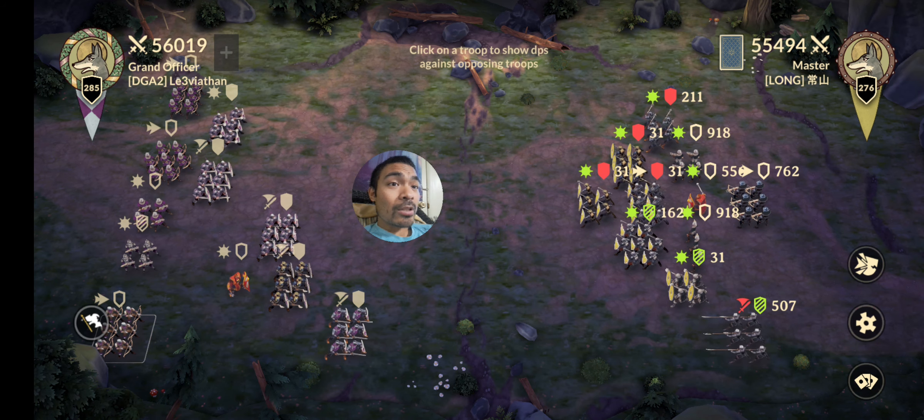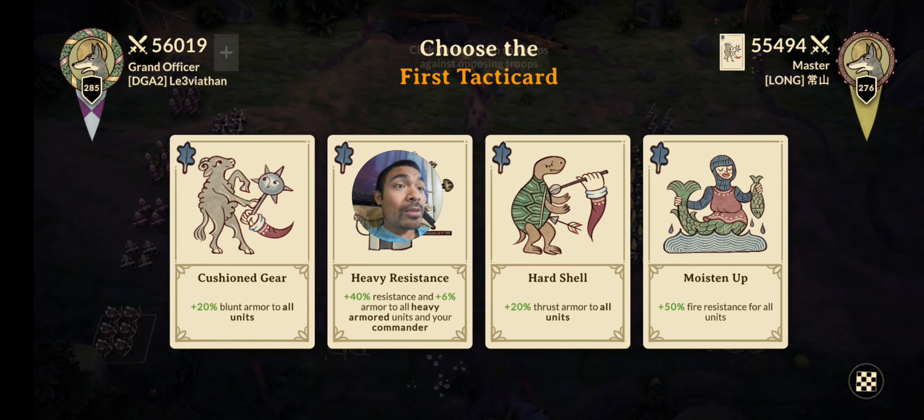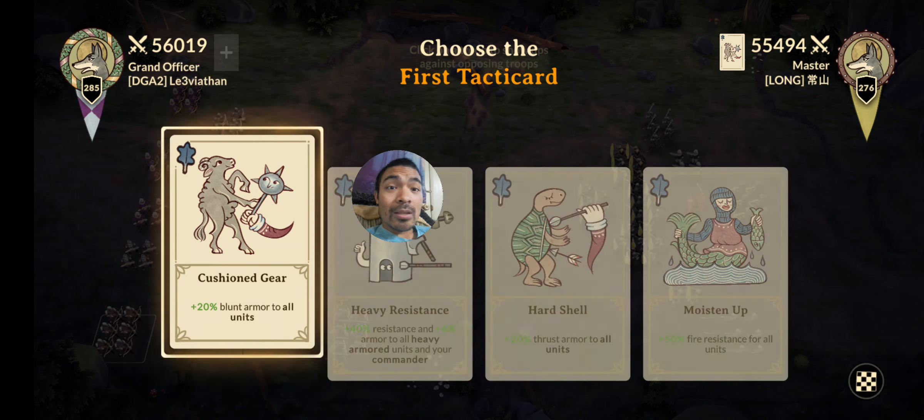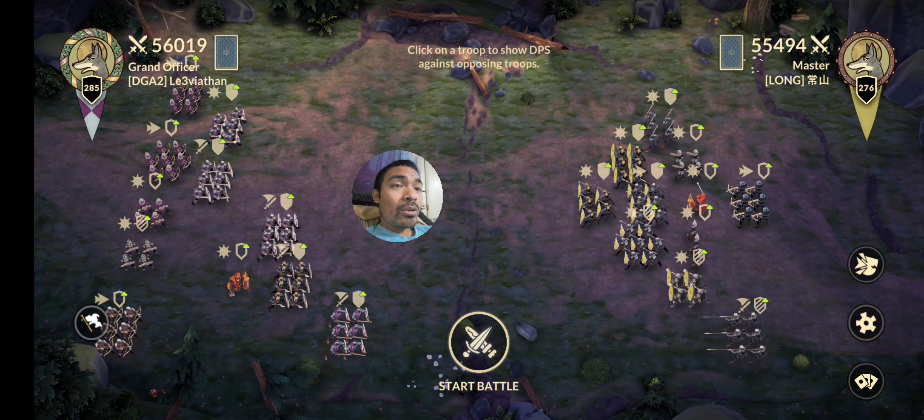His tactic card is Cushion Gear, so his units get 20% more armor protection against my blunt weapons. I'm going to use the same thing — Cushion Gear — because he has a bunch of blunt weapons. These cards tell you what kind of armor and weapons they have. He has one, two, three, four, five, six, seven, eight units with blunt weapons, two thrust weapons, and one slash. It's Barbarossa versus Barbarossa as our hero.